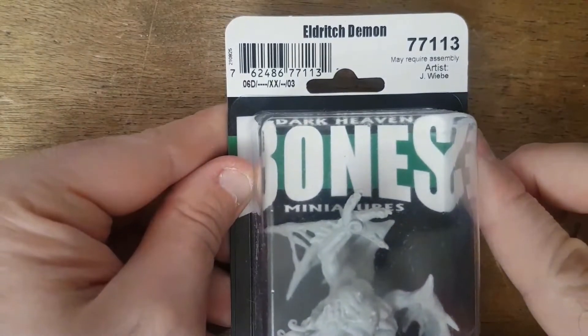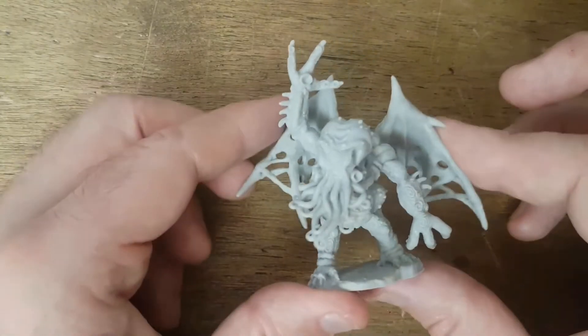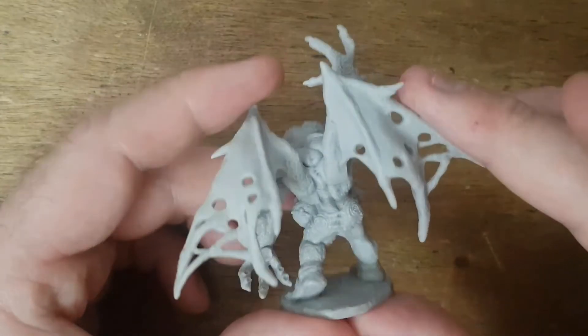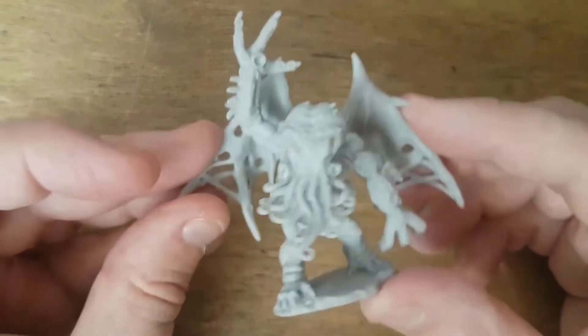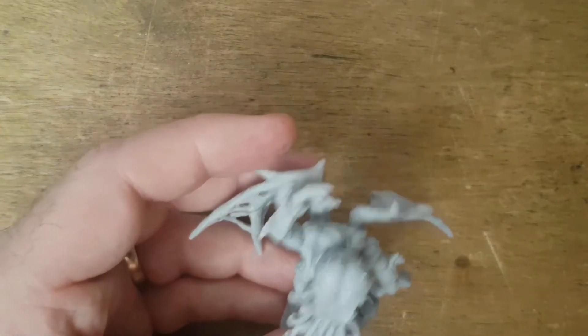And finally, the Eldritch Demon — the big guy. It's cool — good for if you run any Call of Cthulhu wargames, and Reaper Bones also do things like Shoggoths, which is nifty. That is totally awesome. Let's set it all up and have a look at everything together.